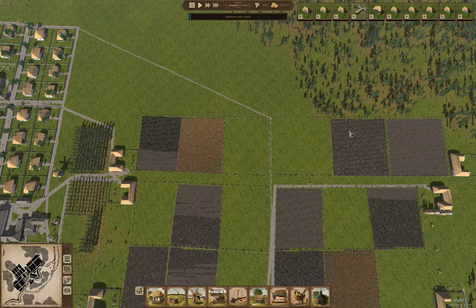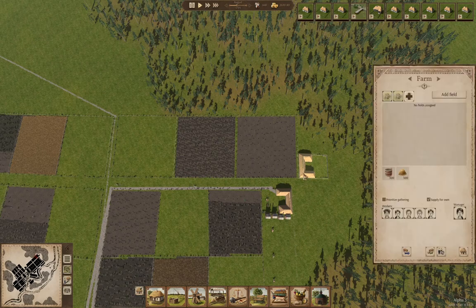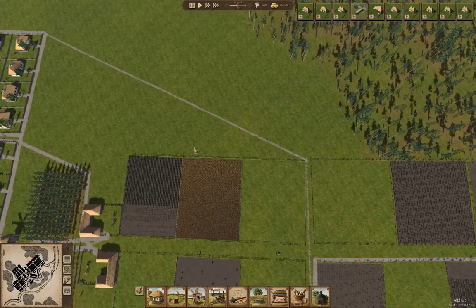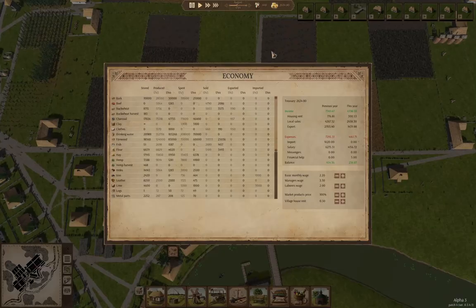I've determined that maximum-sized fields might be just a trifle too big, at least for the labor force I have. I don't have any unemployed people, which gives us some indication that I definitely need more laborer types. What I'm going to do is adjust the laborer's wage up — pay the laborers a little bit more, because they don't work necessarily consistently. By paying them more, I can have more of them sitting around idle. I'm going to drop the basic monthly wage of regular employees just a little bit.